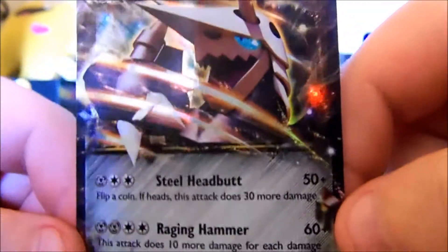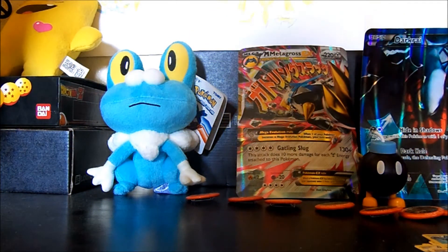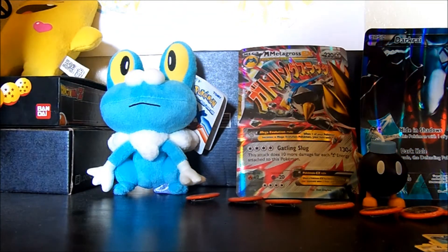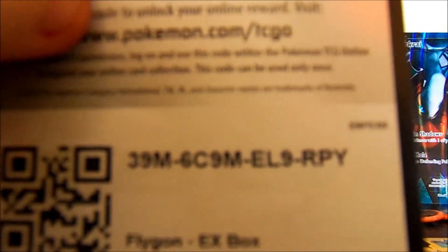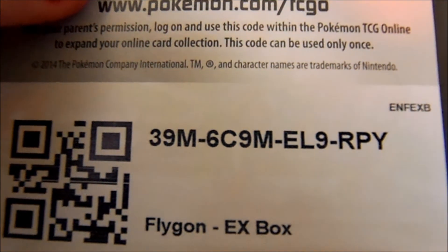So yeah, that is this Pokemon pack opening. I'm trying to pick out which one I'm gonna give you guys — the Flygon EX box extra card that came with the box. I don't know which one had the EX in it — I think it was this one. Yeah, this one has the EX, not this one. This is just the one from the box, the extra one that came with it.